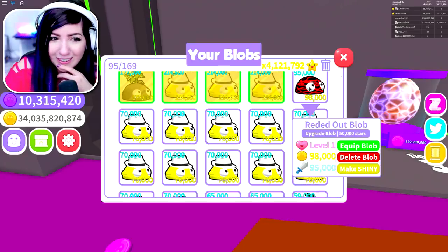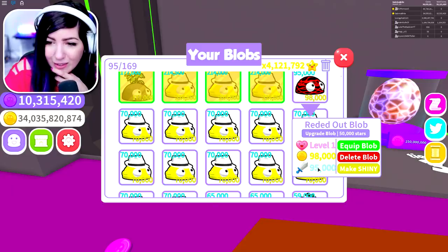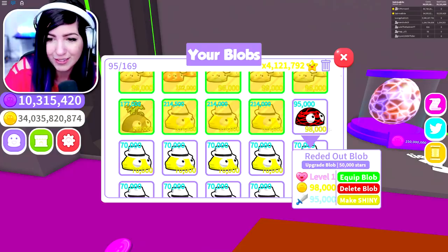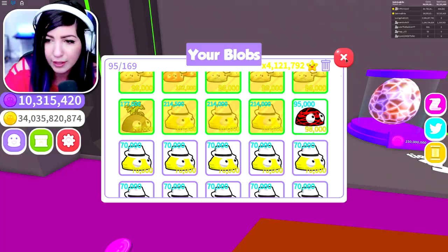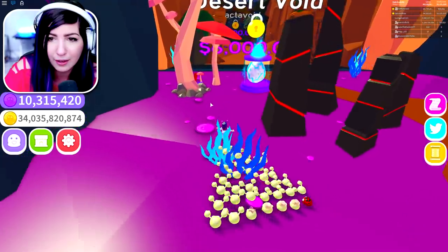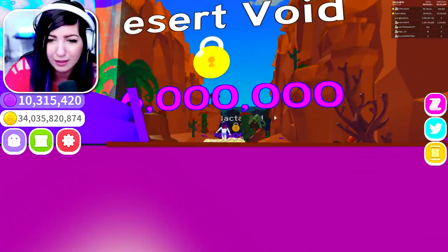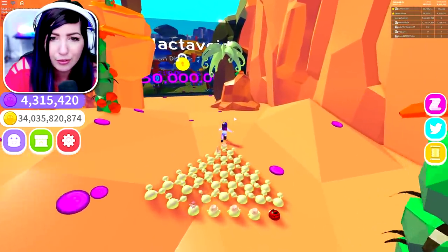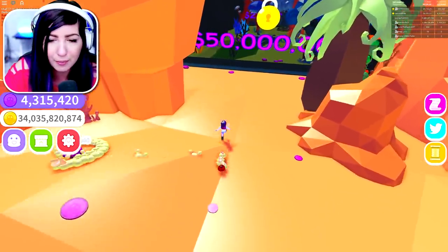We got void coins. The redded out blob is 98,000 before it's shiny — that's pretty good. 95 and 98 — that's equivalent to some of my shinies that I have equipped. Let's go ahead and equip that. I'm actually going to unlock as many areas as I can first. We need 50 million for that but I only have four million, so I've got to grind a little bit.